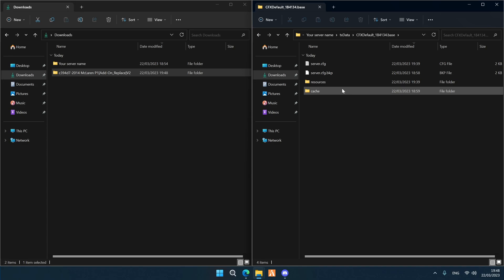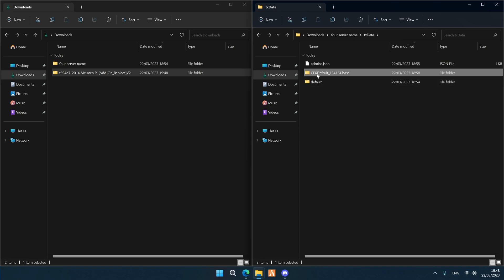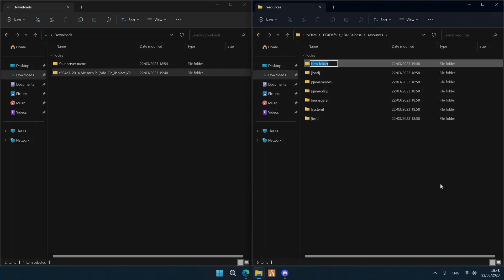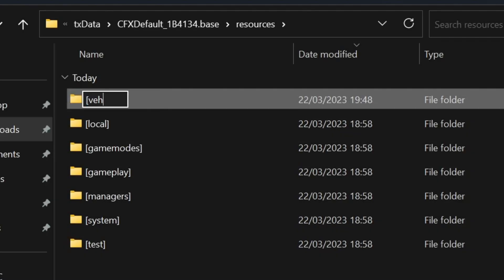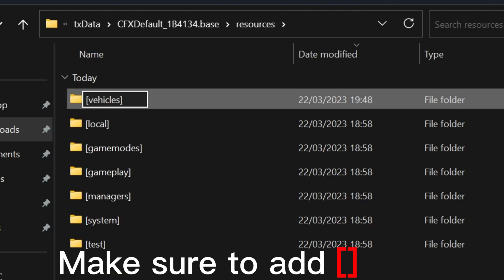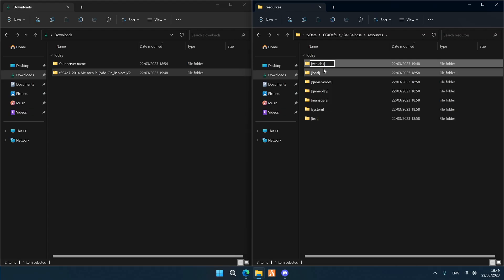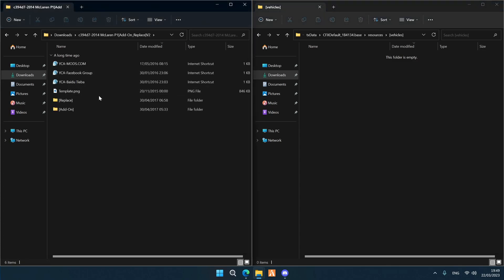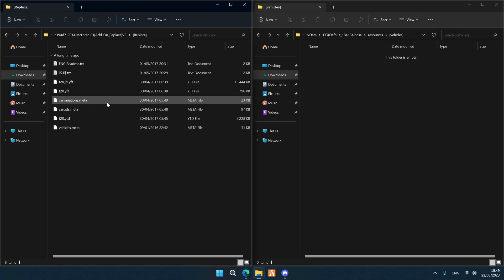Now we're in the txData folder. Within that, we go into the cfx-default folder, and then we go to the Resources folder. Here we're going to create a new folder. We're going to name it — pay good attention — make sure you add those two bracket signs, left and right arrow signs, around the name, and we're going to call it vehicles. Then go into that created folder called vehicles.